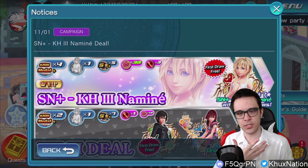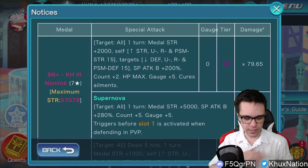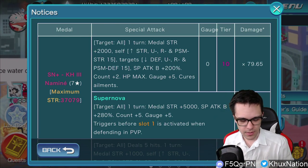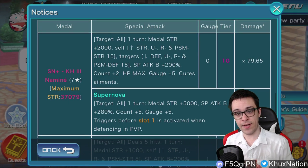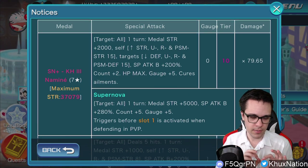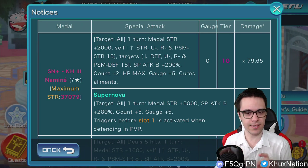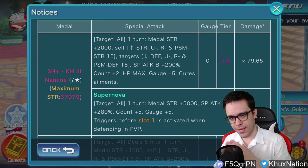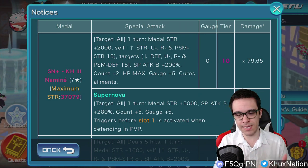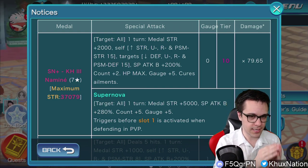Gauge restoration, adding counters - literally everything, on top of the fact of costing no gauges at all whatsoever. It's also an added bonus that she literally has the highest multiplier in the game as well. She's technically the strongest metal in the game in terms of damage, on top of also being the best buffer metal in the game.